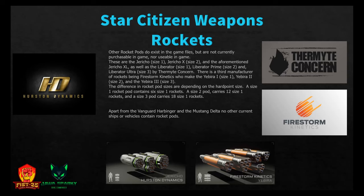Other rocket pods exist in the game but aren't currently purchasable or usable. These include the Jericho size one, Jericho X size two, and the Jericho XL size three. Thermite Concern makes the Liberator size one, Liberator Prime size two, and Liberator Ultra size three. Firestorm Kinetics makes the Ibera one, two, and three. Size one pods hold six rockets, size two pods hold twelve, and size three pods hold eighteen size one rockets. Apart from the Vanguard Harbinger and Mustang Delta, no other current ships have rocket pods.